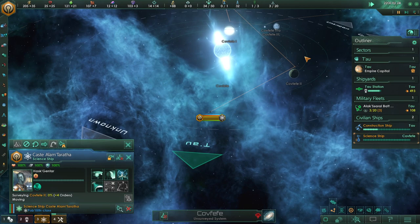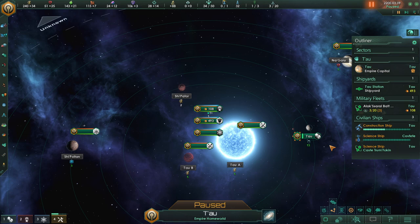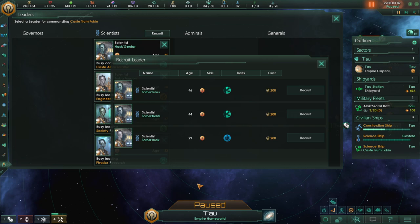We just got ourselves a new science vessel. These things don't come manned — construction ships do come manned with regular workers, but we have to recruit leaders. Leaders will guide us to victory, so we've got to pick one; each has various traits. This one is resilient, so they can live 25 extra years. There's also Torba Enoch — these are all just randomly named things. Research speed particles at 15%.